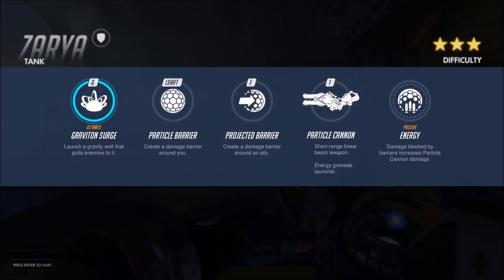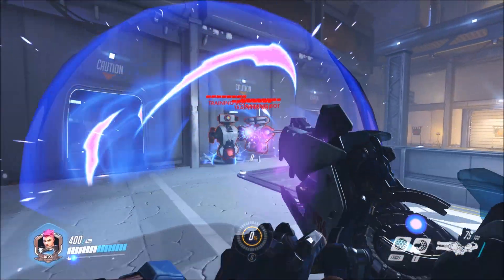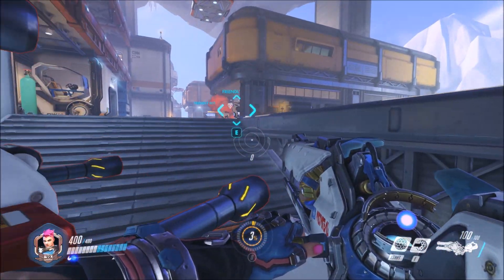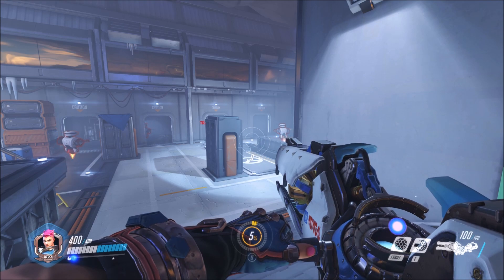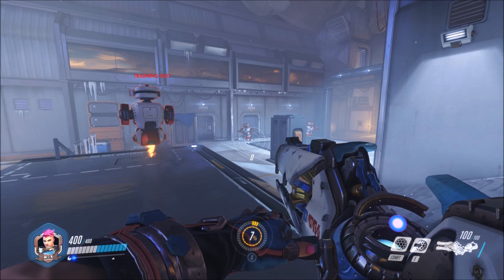So those are her two abilities. And then of course we've got Graviton Surge, which is her ultimate ability. Graviton Surge is really nice to use when your allies are ready. If we had a Reaper ultimate in the middle of that — boom — you could easily wipe out an entire team if they're all clumped together. It pretty much sucks them all together and makes them stay there; they can't get out.